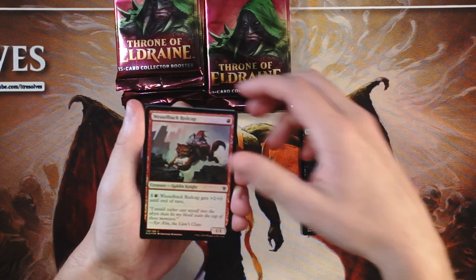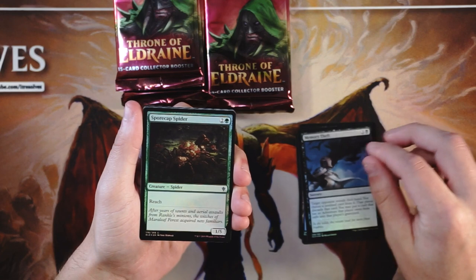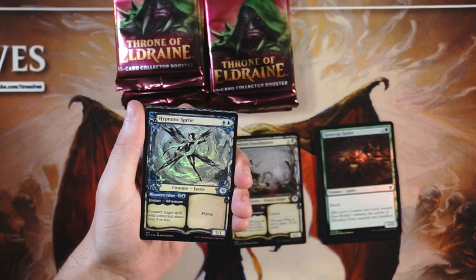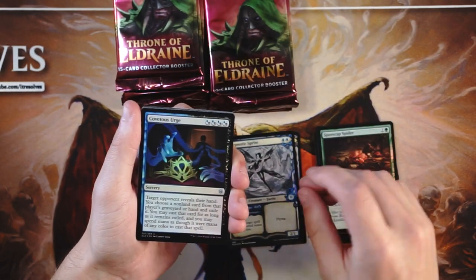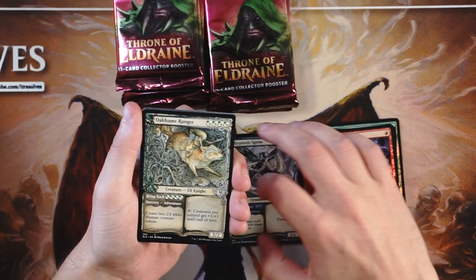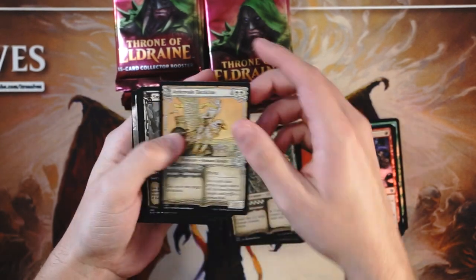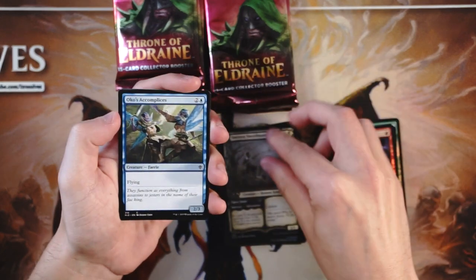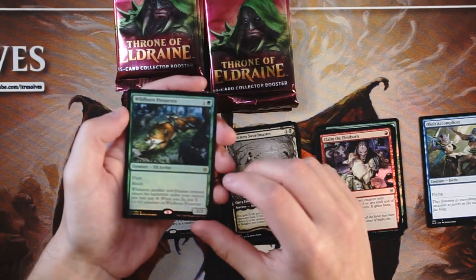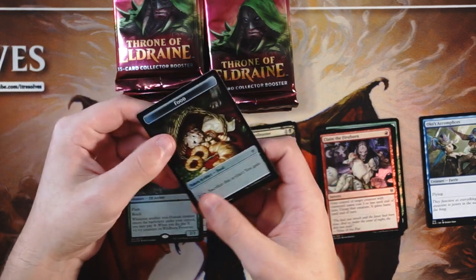So from pack one: Lost Legion, Weaselback Redcap, Mystic Sanctuary, Memory Theft, Sporecap Spider, a premium version of Smitten Swordmaster — I love that — Hypnotic Sprite, Covetous Urge, Claimed the Firstborn, a premium Oakhaim Ranger, an Ardenveil Tactician, Smitten Swordmaster again, Oko's Accomplices, Acclaimed Contender as a rare with the full art which is beautiful, a foil rare Wild Worn Preserver, and then a foil food token.